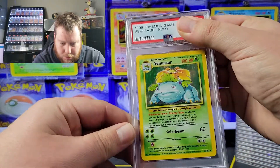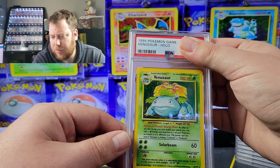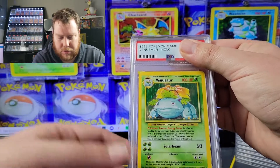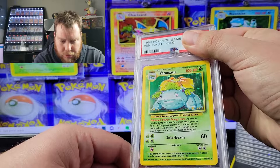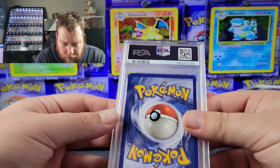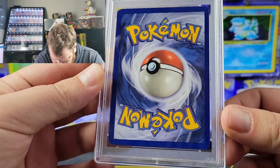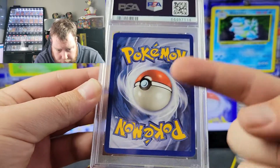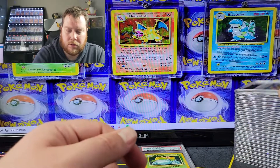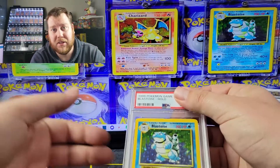We're going to start off with a Venusaur base set holo. Most of these are pickups from previous pickup videos, but this one and the next card I picked up at a local store — I felt they were the best out of what they had. We got a Mint 8. There's a little bit of whitening across the bottom and the centering is a little off, so I can see that getting an eight. Always good to get eights and higher on vintage cards — that's what I strive for.